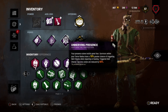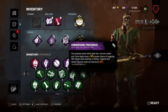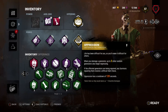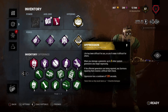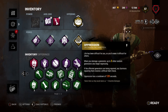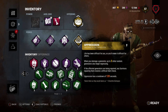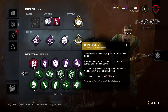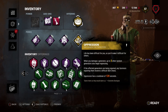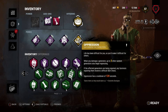Then we have Unnerving Presence - when I'm in the area my terror radius has a ten percent greater chance of triggering skill checks, and it has sixty percent reduced success zones on skill checks. Then we also have Oppression, so when we kick a generator three other generators begin regressing. If someone's on the gen they get a really annoying skill check - I think it's basically like Overcharge, kind of better. It has a cooldown of 120 seconds, that's the only bad thing about it.